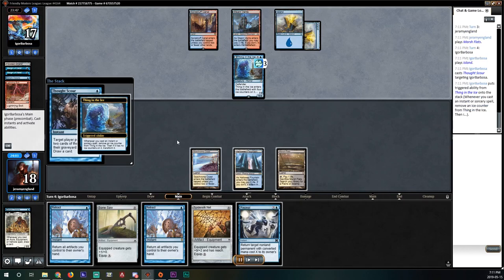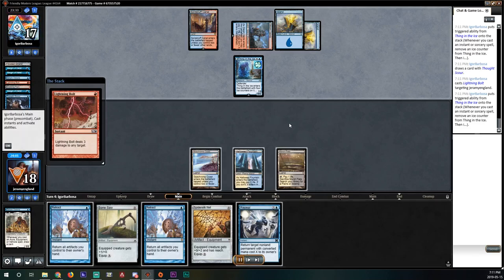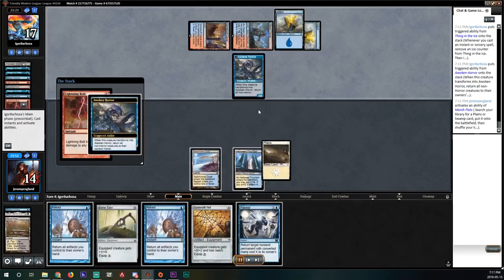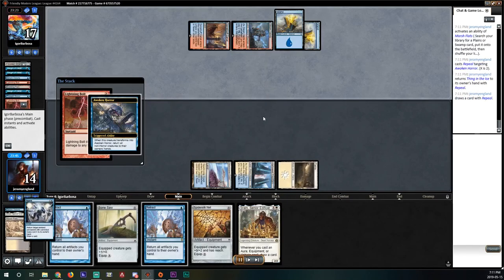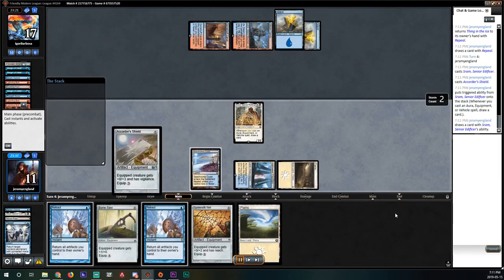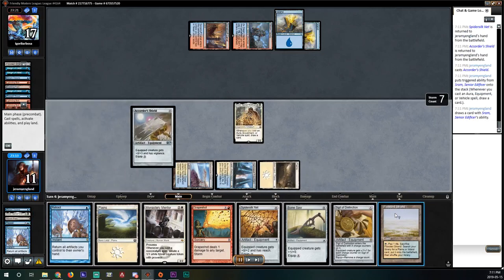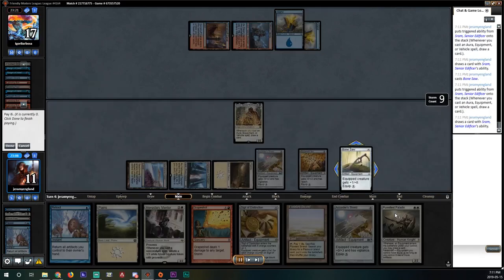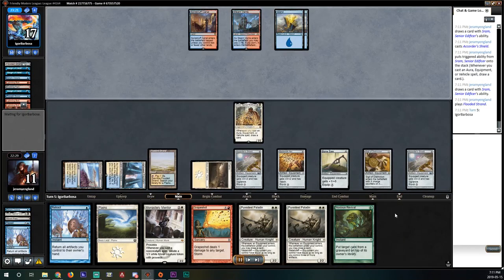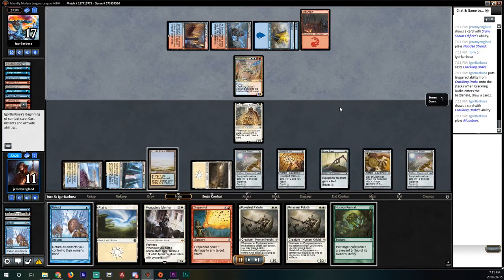We drop our Hallowed Mountain into our Sram but don't draw cards yet. Opponent plays Thing in the Ice and bolts our Sram, which makes me wish we'd played some of our artifacts last turn. We make a land drop and pass. Opponent flips their Thing in the Ice, but thankfully we drew a Repeal. They invested their entire turn and three Lightning Bolts. We crack our fetch, Repeal the Awoken Horror, and draw another Sram which they no longer have the ability to interact with.